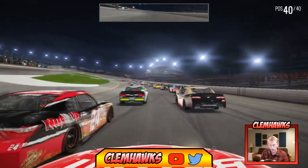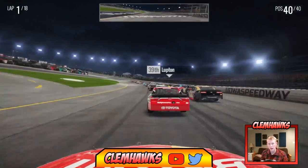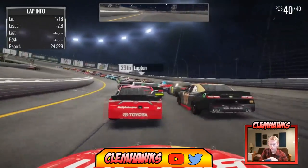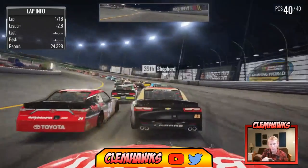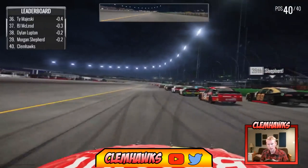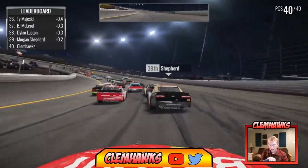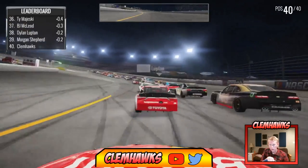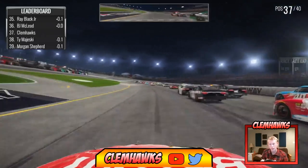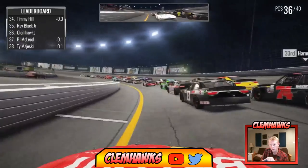Starting in the back but these cars are going to be pretty easy to pass. Let's dive down to the bottom and start working our way up. We have 18 laps here to go ahead and try to get past 17th place. Wow, they check up early in the corner — holy cow. I've already got damage on the hood. Let's get down to the bottom — there we go, get the run off the corner.